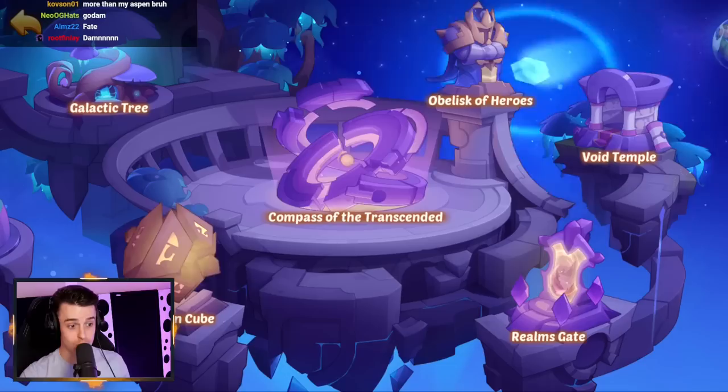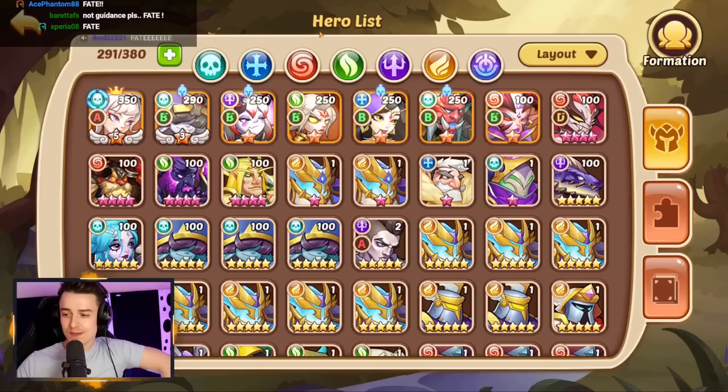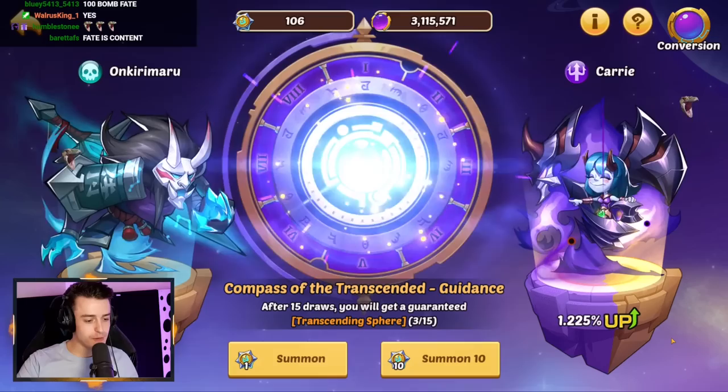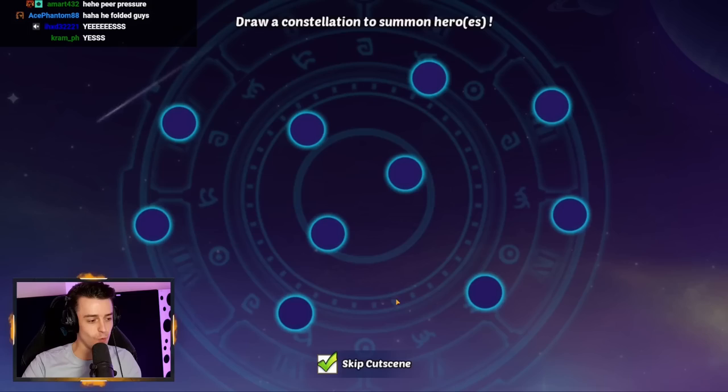Fate... no, no, we're going in guidance, you bozos. Stop — this is sensible, optimal play. Fine, I'll go in fate. If we end up getting a massive high roll, we change to guidance and we're never going in fate again. But watch me get scummed by this. I'm going to get screwed — it's what always happens. Peer pressure — yes it is. I folded.